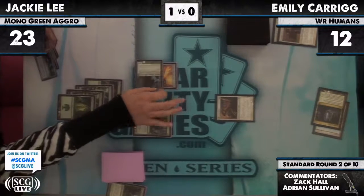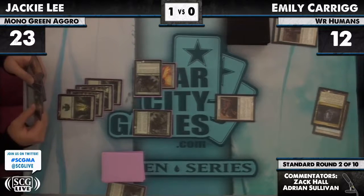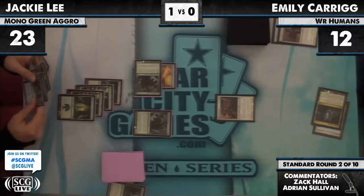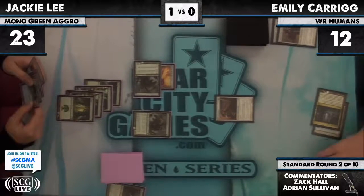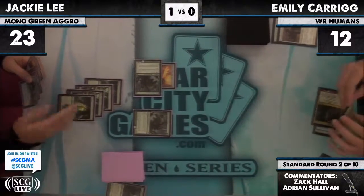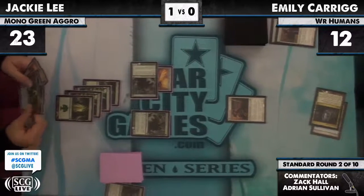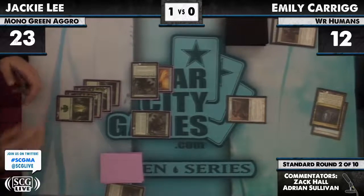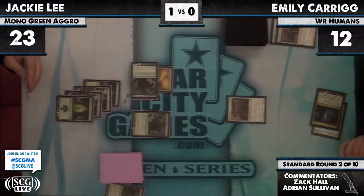Jackie can attack and then, after the attack is declared but before blockers are declared, make a fight happen with the other Tracker targeting the first Tracker and the new creature — but only if Jackie cares to. That 2/2 white Cathar can't block anyway — pro white, as the commentator points out the Sword. Please take three damage plus everything in hand.